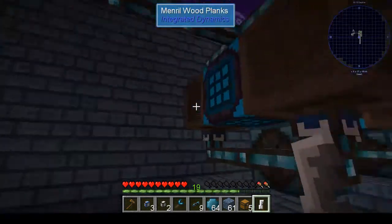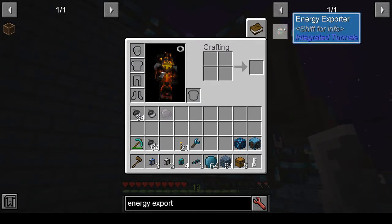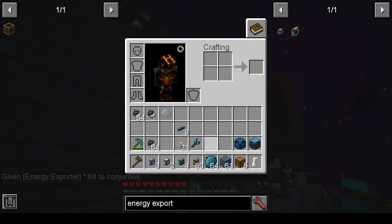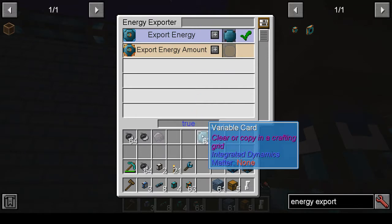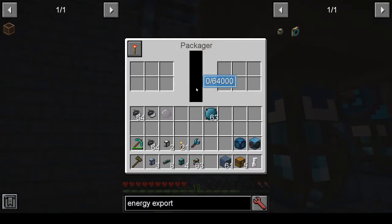Now let's get it connected to the power with an energy interface — we need an energy exporter. This is my survival world, but I did spawn in a few items just to show this off. Now it's connected to the power just like this over here, and we're going to make sure it's active. You have to make sure you've got a variable card — a blank variable card. It's just a Boolean; it just says it's true. It has no programming on it whatsoever, and it's going to make sure that this thing gets energy. From my experience, you don't see any energy go in there until you actually start putting items in there — it's a weird machine, but it works.